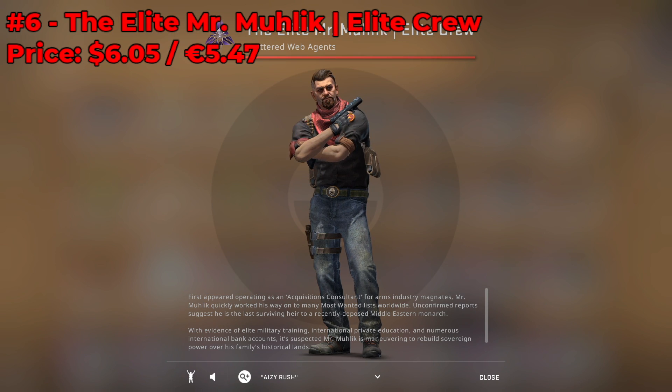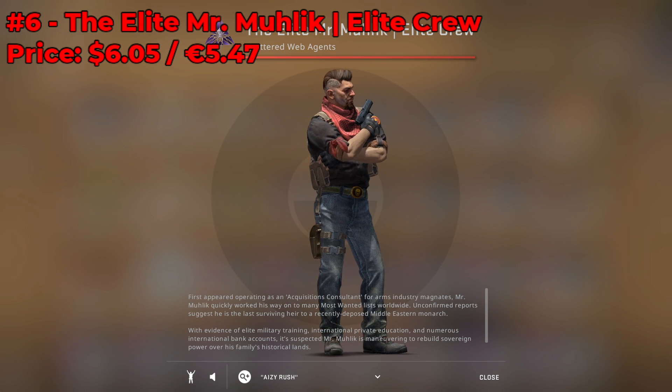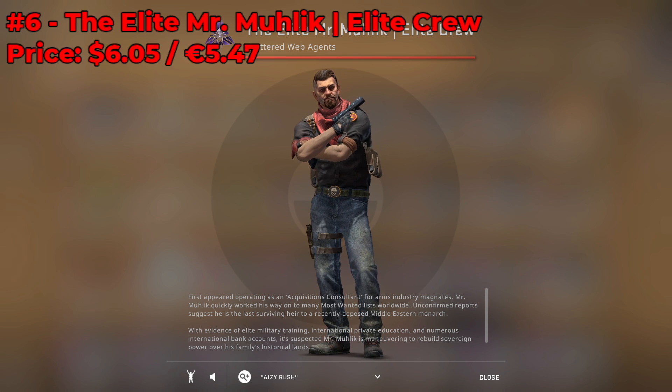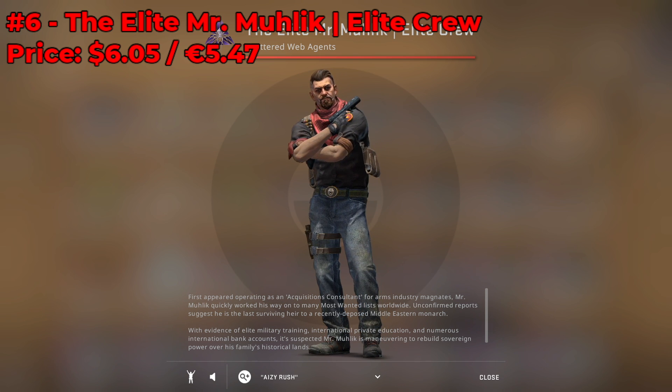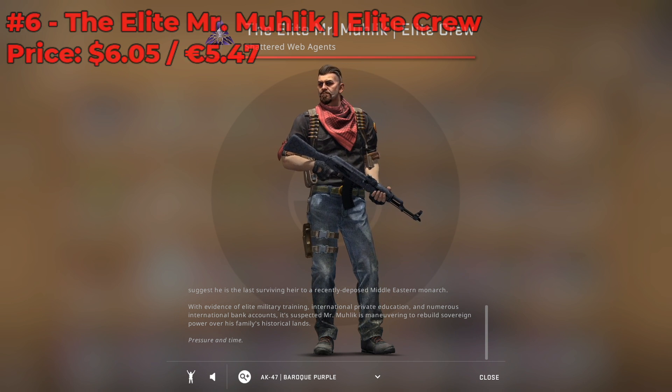Coming in at number 6, we have the Elite Mr. Mughalik. He is an Elite Crew Special Agent — one of the top Elites — and he's currently going for around $6.05 on the Steam Market. His hairstyle is pretty cool, and of course there's that really nice red bandana around his neck which really adds to the Elite Crew theme. Highly recommend you check him out, especially when his price drops.